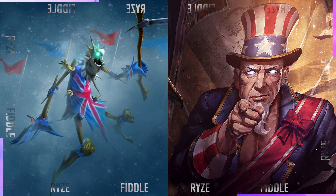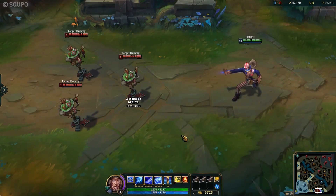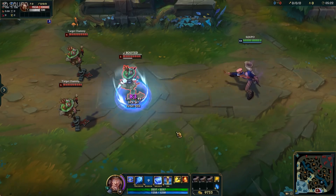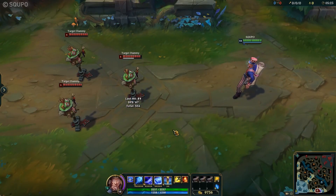I do not mind patriotism, but Uncle Ryze and Union Jack Fiddlesticks make me want to change nationality. I know the skins are old, but whose idea was it to stick a flag on a scarecrow or make Ryze into Uncle Sam? But these skins deserve more credit than the next one.